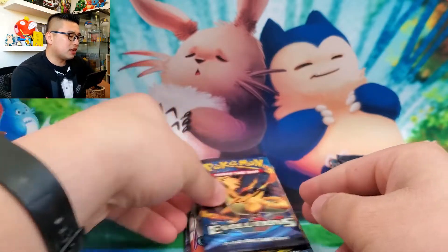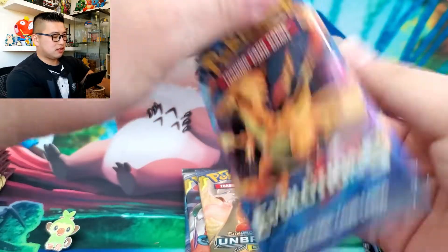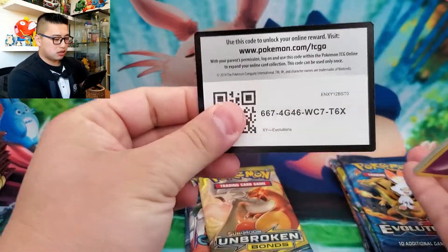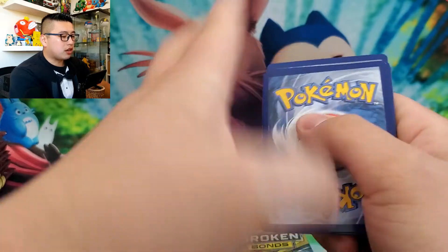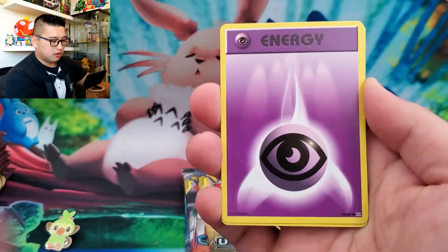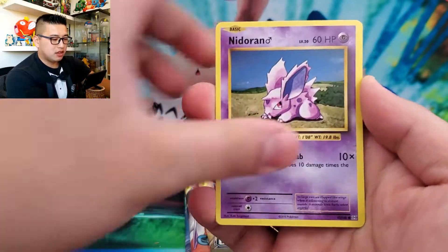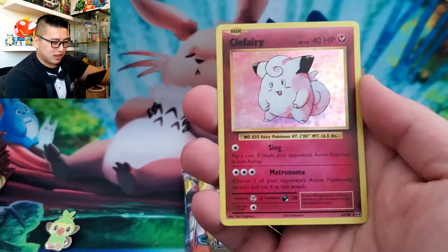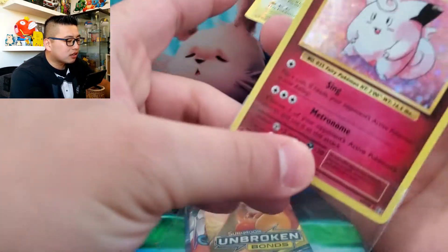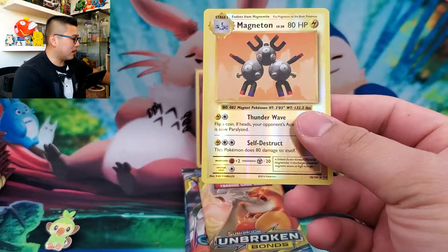We're going to go with Grookey first. White code card. Three cards to the front since this one doesn't have an energy in it. Brock's Grit, Devolution, Nidorino, Growlithe, Machop, Nidoran. Holo Rare Magneton and a Clefairy. Nice — Clefairy for the holo. Not bad. Very reminiscent of base set vibes here.